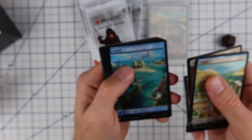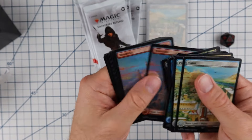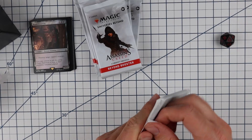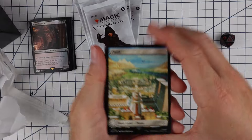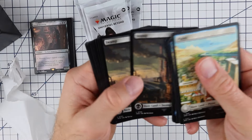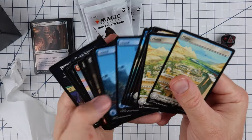Got some foil full art lands — I really like these, they're pretty cool. All the full art lands are looking pretty good, and these are foil. Let's set these aside and open another little pack. This should just be more lands — and yep, these are all full art lands and then a couple of reference cards.